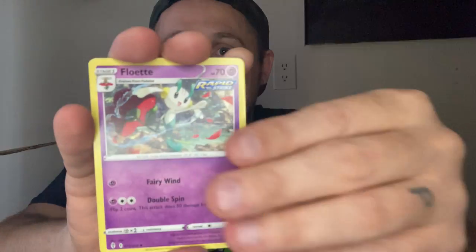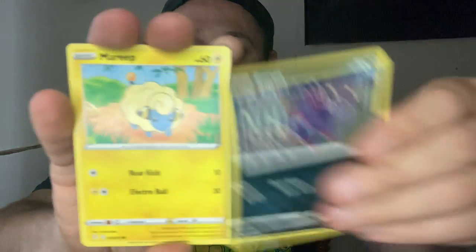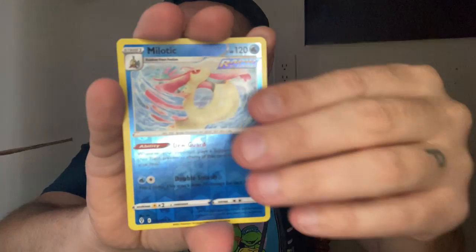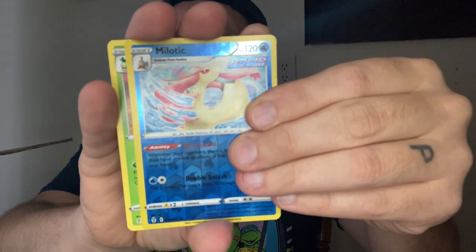Let's get into the last Evolving Skies in this tin. Grass Energy, Golduck. Here comes Zorua, Mareep, Teddy Ursa. Nothing. Frick. We didn't get anything. Here's a code card. We haven't hit anything. We're going to go with the Typhlosion tin.